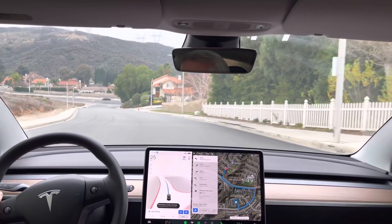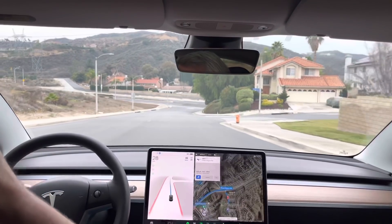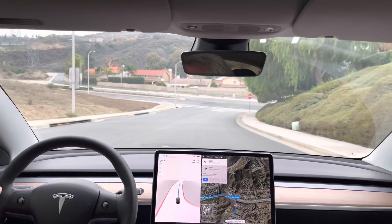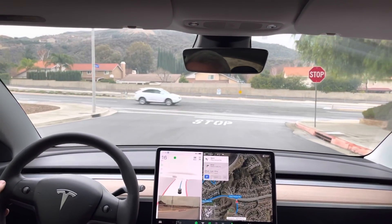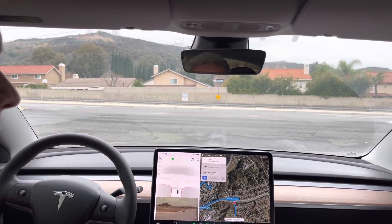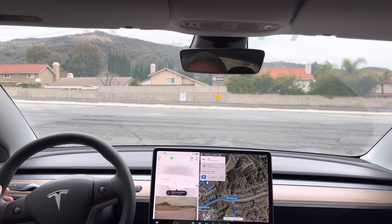Testing with a couple of uncontrolled left turns to see how it handles this. Now turn left onto Plum Canyon Road. There's no one behind me, so I can give this a few minutes — hopefully not that long, but a little bit of time to figure this out. I've got one car, two cars coming from the left, and a few cars coming from the right. More coming from the left.